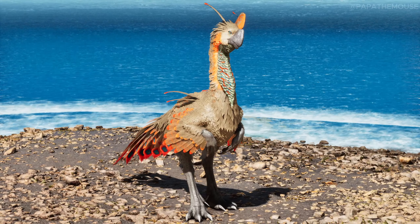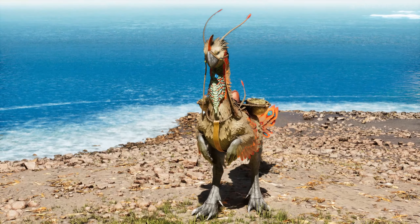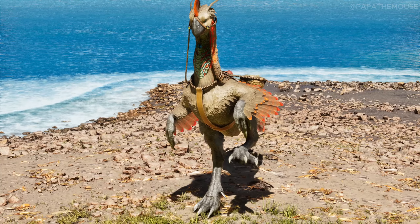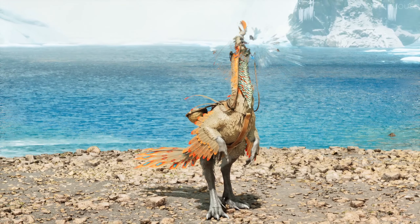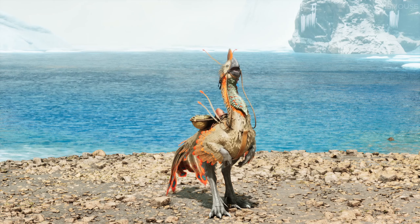So let's now talk about his abilities and his moves. Gigantoraptor has two attacks: one is the beak attack and the second is the stomp attack. You can also use his special ability, which is a roar, to locate and track wild, unfortunately orphaned baby dinos.